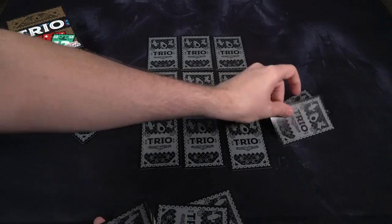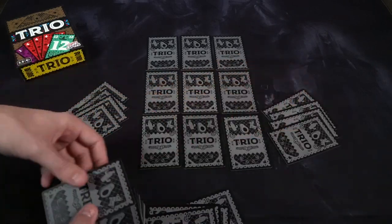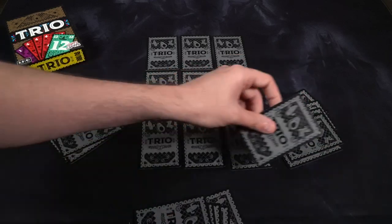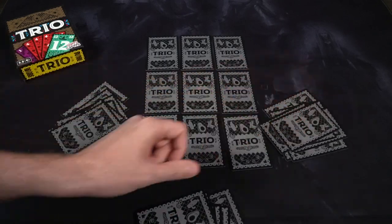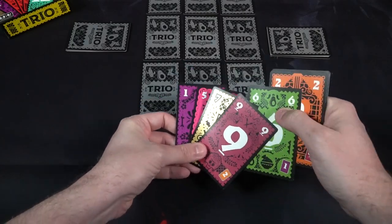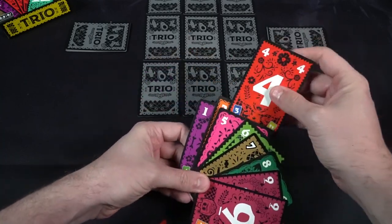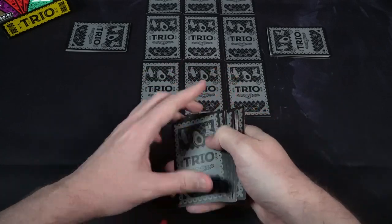Set those nine cards in the middle into a three by three grid. Each player takes their nine cards and arranges them from lowest to highest, going from left to right. You'll set these cards down to form a long row, so each player knows their lowest is on the left and their highest is on the right. Each other player does the same, forming their own unique rows, so you can distinguish the middle of the table, each opponent, and yourself.